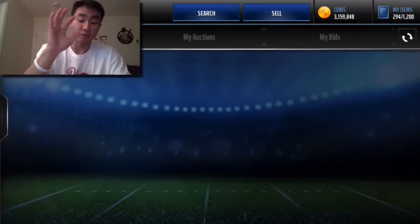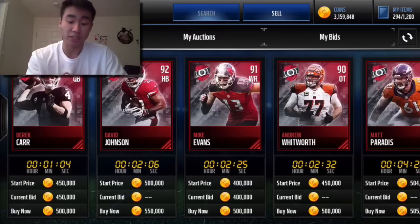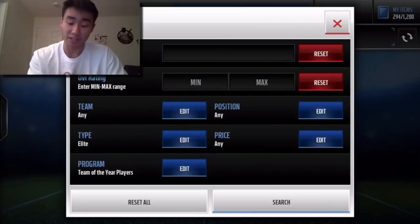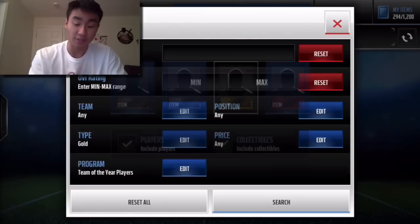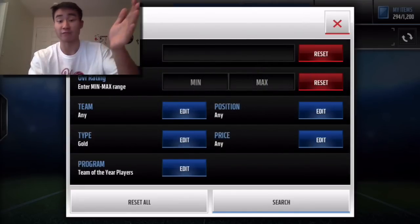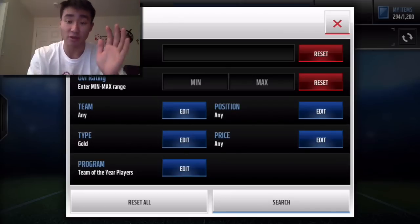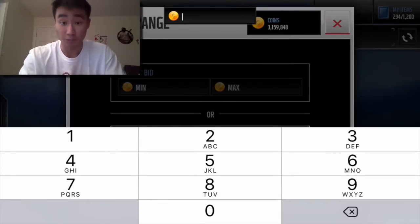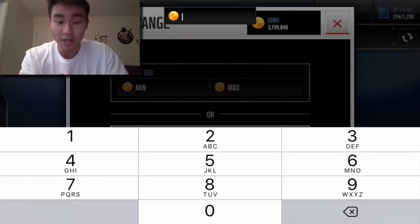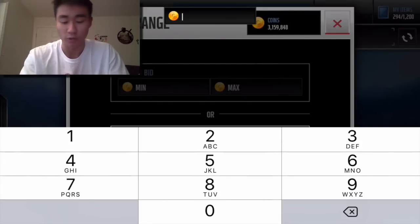If you get players now, put them in the Auction House and sell them because prices will continually go down. That's my golden rule for every single promo — sell the players immediately, especially for the first 3-4 days. Sell everything you have because you will always get more opportunities to get these players at a cheaper price. Waiting a couple days won't kill you; it will just save you coins or make you more coins.